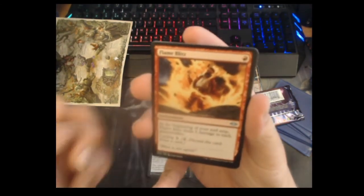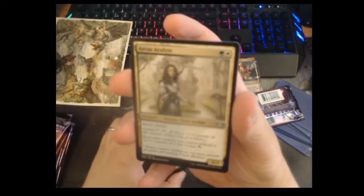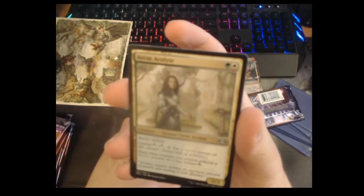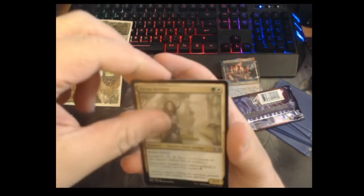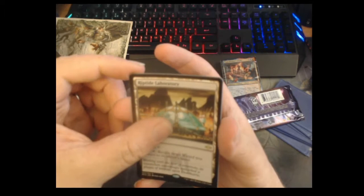Our first rare is Flay Essence — exile a creature or planeswalker, gain life equal to a number of counters. This is pretty sweet. Flame Blitz — it's the planeswalker hate card: deal five damage to each planeswalker at the beginning of your end step, but you can cycle it. I really like this. Arcus Acolyte — two mana two-two with reach and lifelink, has outlast, and each creature you control without a counter can also outlast. I think this card is fantastic, can't wait to try it in Cube.